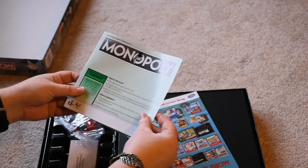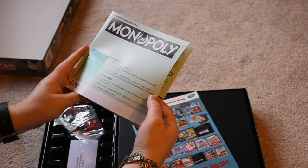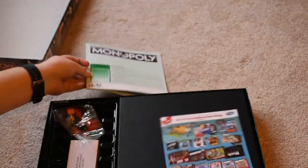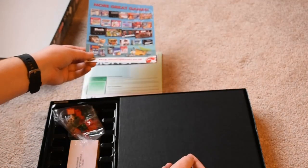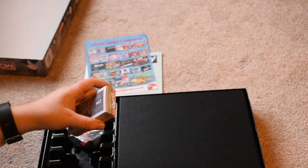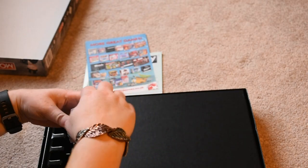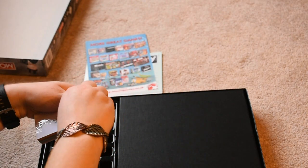So we've got the rules — it says what's the same, what's different — so hotels are renamed taverns. It's got all the instructions, advertisements for other games, and a pack of Monopoly money.